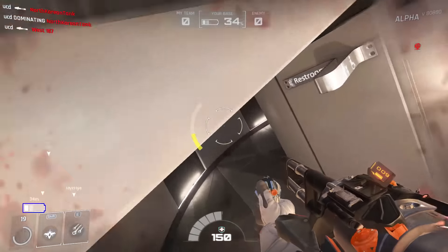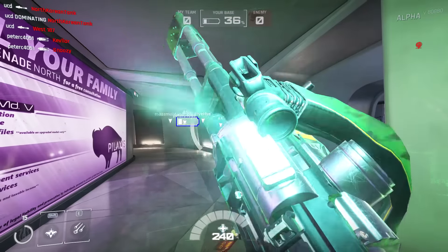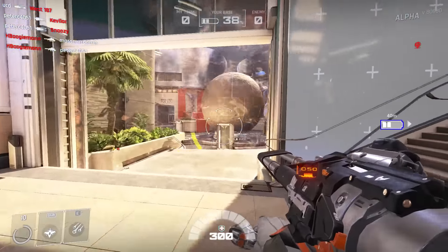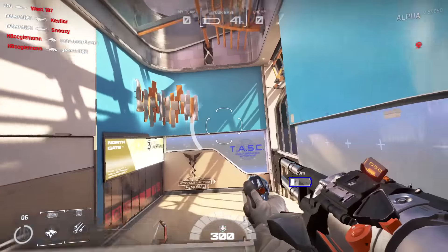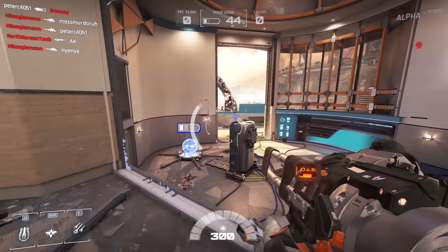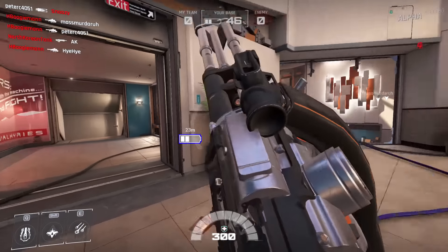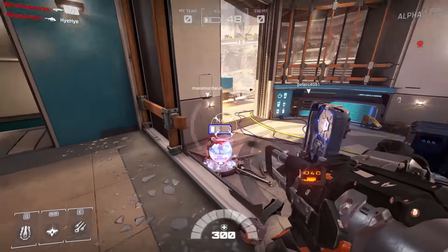My next tip is: make use of the health regenerators. In Lawbreakers, there is no passive health regen and there is only one Medic class. The easiest way to get health back is to go to the health regenerators that are spread across the map — generally there is one in each base and one in the center of the map. The health regen rates are really fast and you'll get back to 100% HP in no time, so take time to learn where these health regenerators are so you can quickly top off your health before heading back into battle.